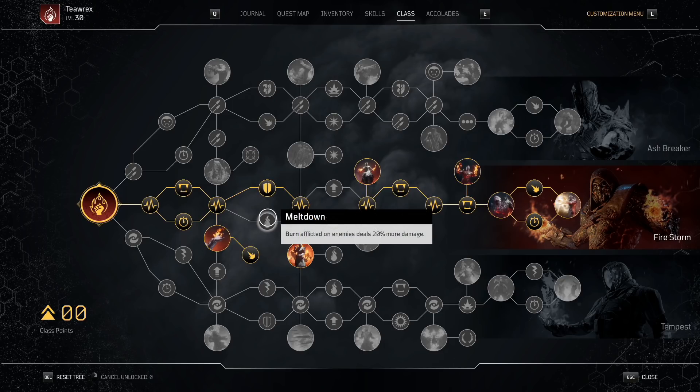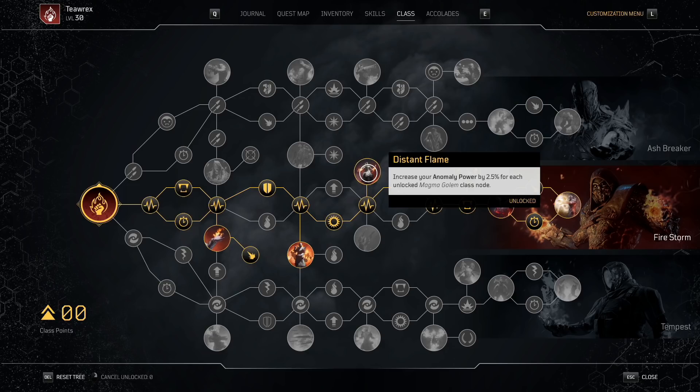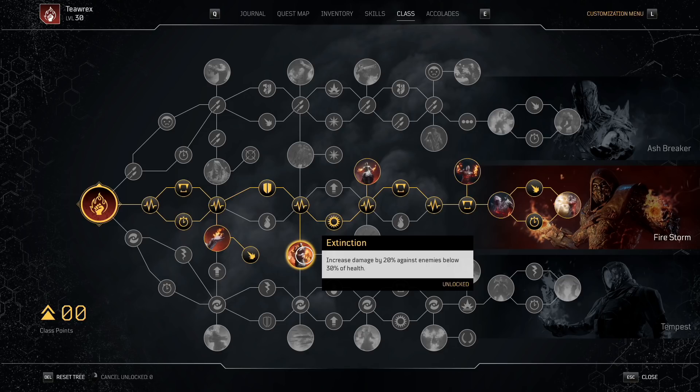I grab the armor versus dealing more damage with burn, though I'm debating going back and grabbing that one — I just haven't really pulled the trigger on it yet. I like the resistance compared to the weapon damage anomaly power. I grab the anomaly power per node.